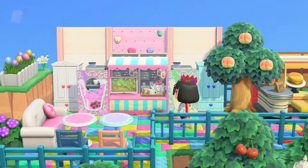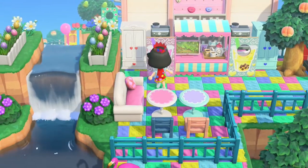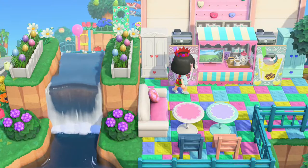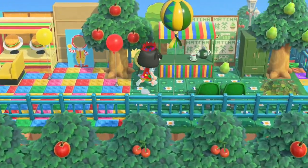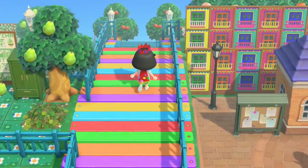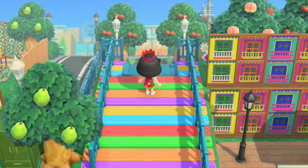Look at their little boba tea menu. Oh wow, that's cool how they placed that TV there — oh my god, this is super cute with the waterfall! This is very colorful. Right back on this amazing bridge — look at all these windows, very very colorful.